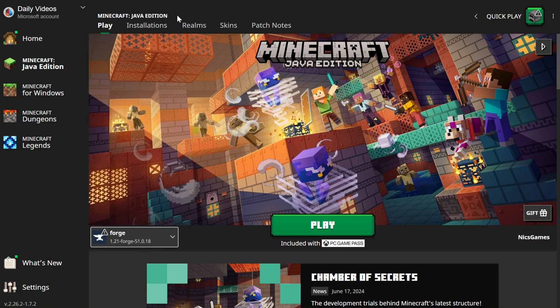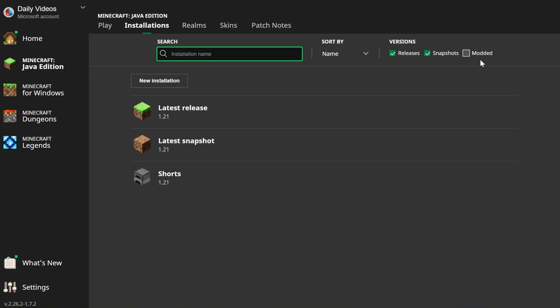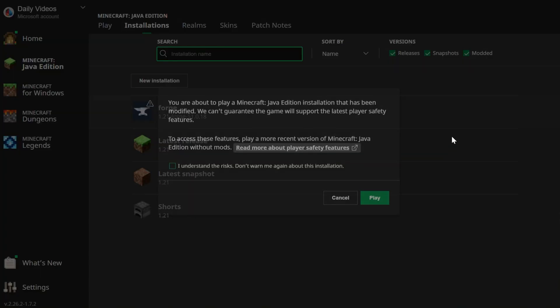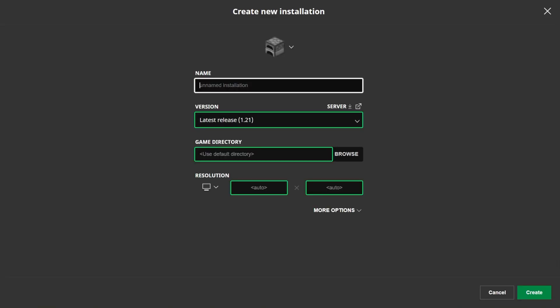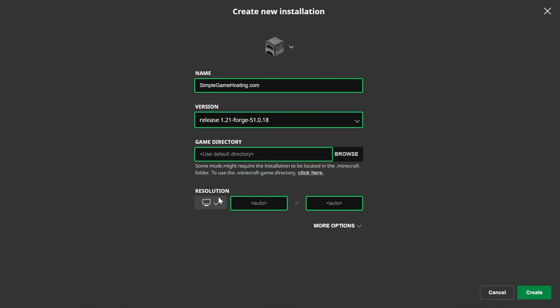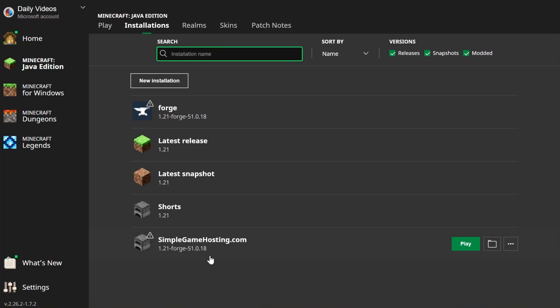But if you don't have Forge here, go ahead and go to Installations up at the top. Then make sure Modded is checked — if Modded is not checked, it won't appear. With Modded checked, there it is: 1.21 Forge. Click Play, then click Play again. But if you still don't have Forge, click New Installation. You can name it whatever you want — I'll name it SimpleGameHosting.com. Then go ahead and click the Versions drop-down box, and in that drop-down, find Release 1.21-Forge. Select that, and then click Create in the bottom right.